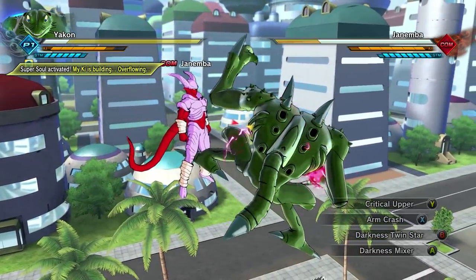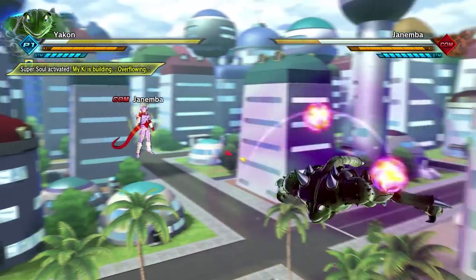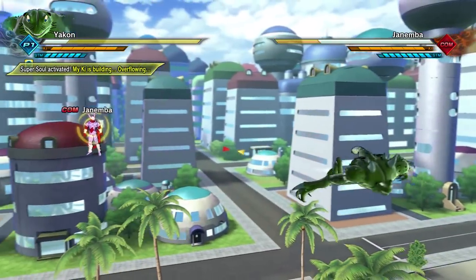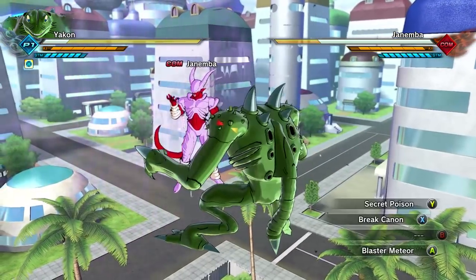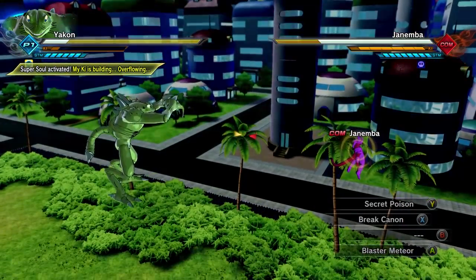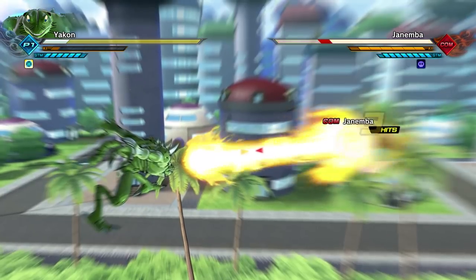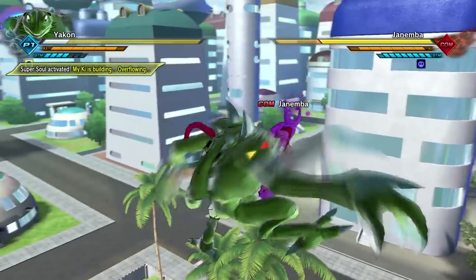What else we got? Arm Crash — I know Arm Crash, that's good. Darkness Twin Star? Those of you who've been around this series for a while know I don't know all the moves. If this is actually in the game, I didn't know that was a move. Darkness Mixer — that's a charge up. I need some kind of beam. Secret Poison? Isn't that Frost? We just poisoned him. And then Brake Cannon — please be a yellow beam. Yes! That is the closest thing to looking like he's sucking the energy out of somebody. That's kind of cool. What does he got for an evasive? You got like green little orbs or something? That's good.